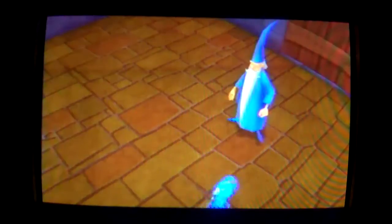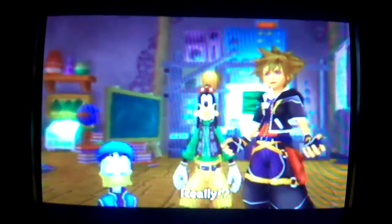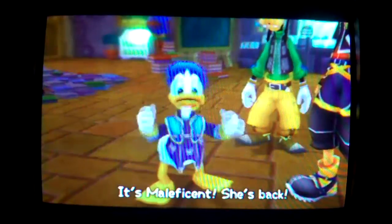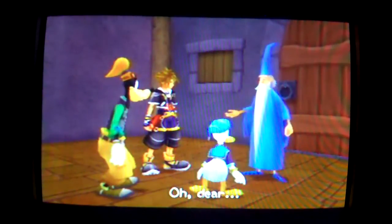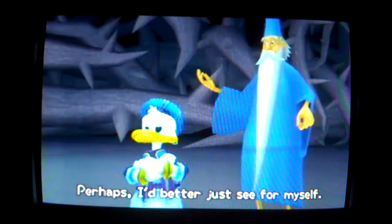What is all that racket? Oh, it's you. It looks like you've learned a bit since the last time I saw you. Wait a minute, let's talk about the problem. She's back — inside the castle? Yup, and heartless too. Magnificent wants to take over the whole castle and own it. She filled the whole cornerstone with darkness and it's getting dangerous. Perhaps I'd better just see for myself.